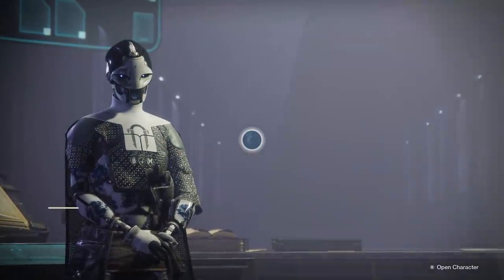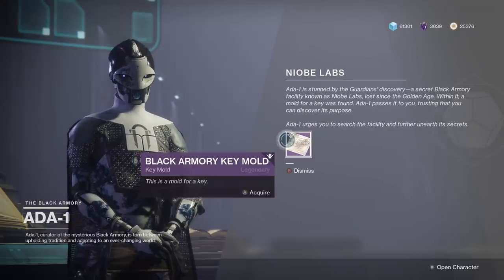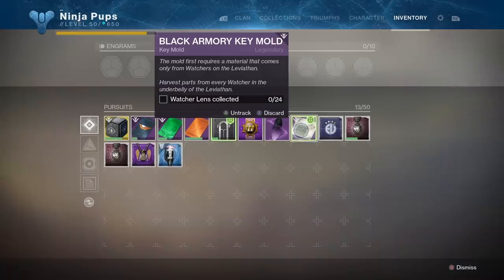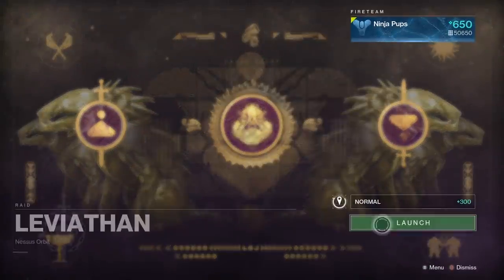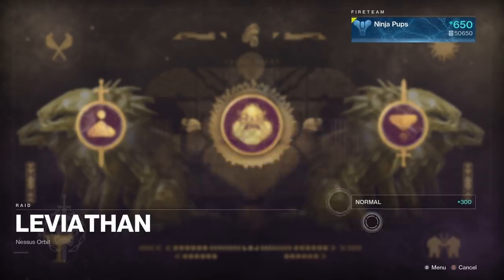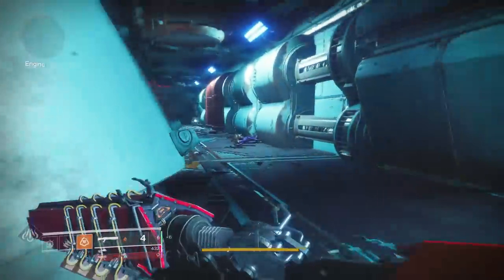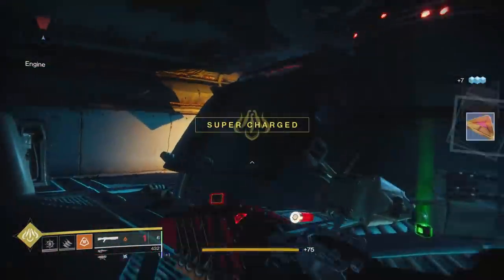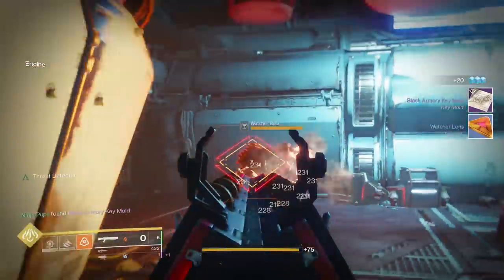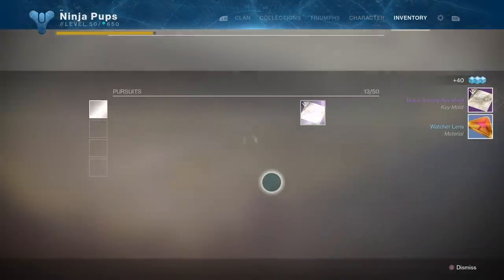Once you've unlocked all previous forges, Ada will offer you a Black Armory key mold. The first thing you'll need to do is go farm some watchers in the underbelly of the Leviathan. I've left a link in the description on how to access the underbelly and farm those watchers. Originally I said you had to collect a lens from all 24 unique watchers, but now you can farm the same room over and over again.